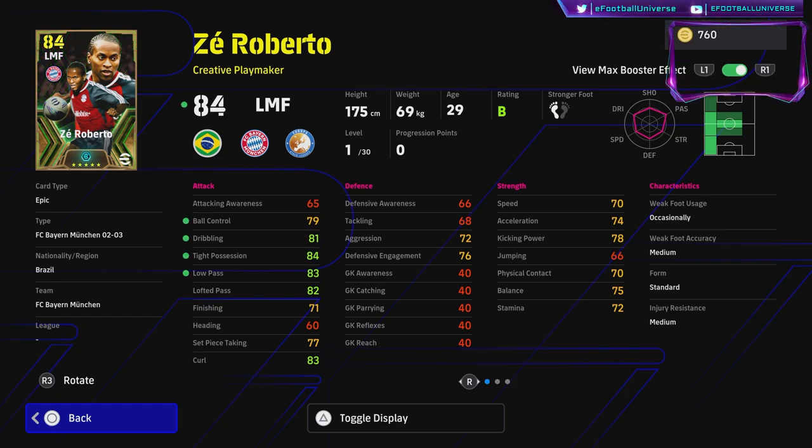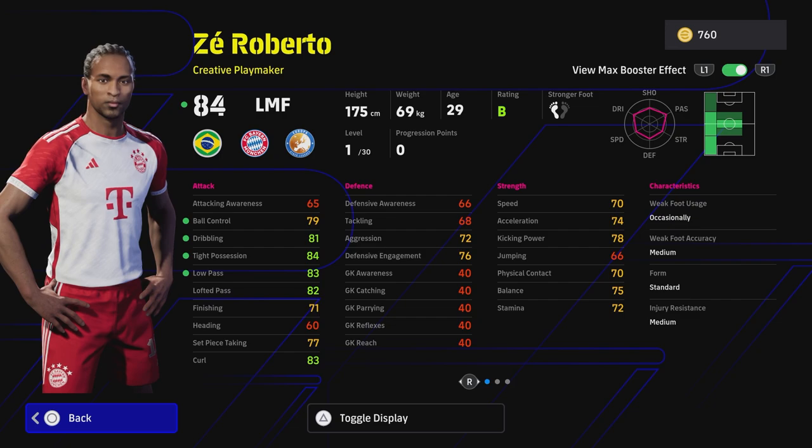With the booster on, you're going to have 81 on dribbling, 84 tight possession, and 83 low pass — that's a plus two on those stats straight away. Then of course you get the manager boost, another plus two. With your best manager like Pep Guardiola, playing Zéro Berto at level one with 30 levels to go, you'll have tight possession at 86, with ball control, dribbling, and low pass all in the 80s.